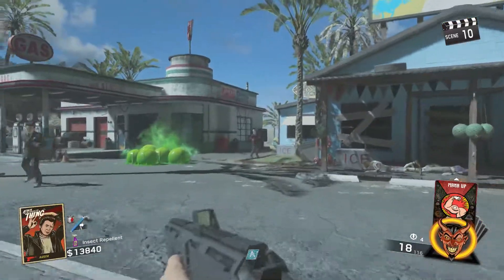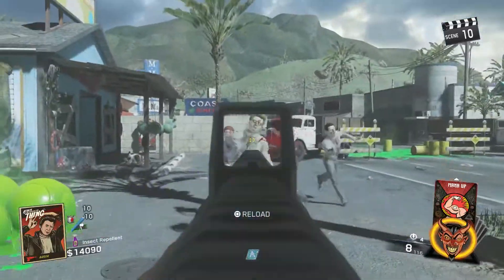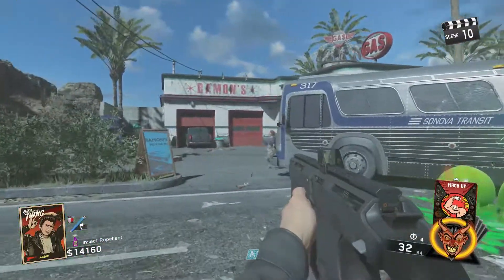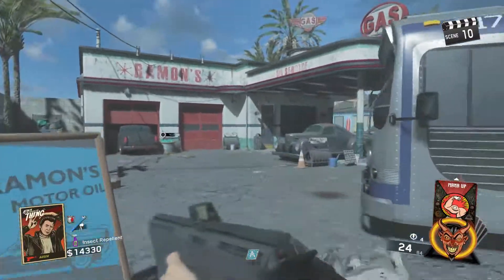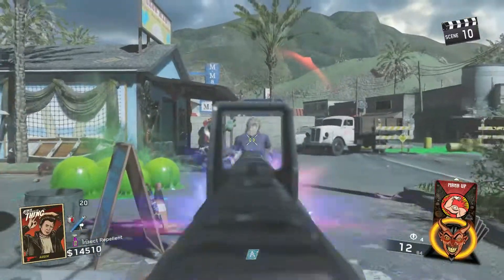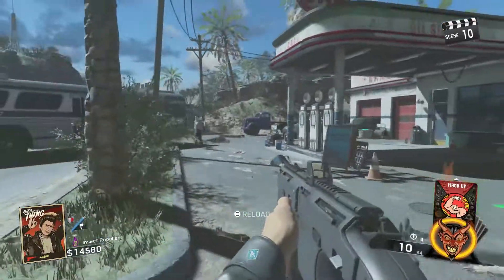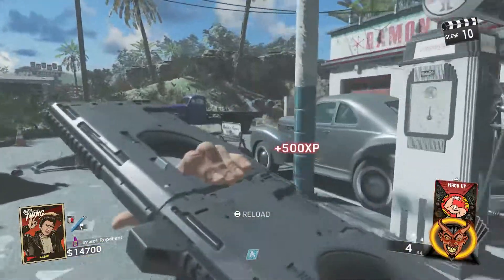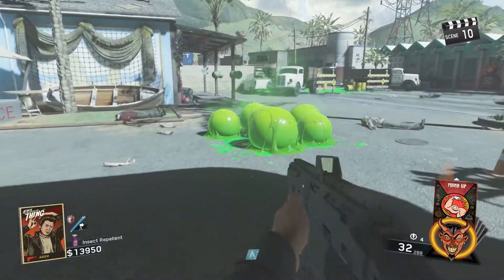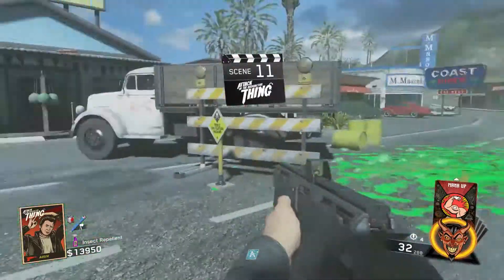The second perk you guys should get is Bang Bangs. Bang Bangs is Infinite Warfare's version of Double Tap. In my opinion, Bang Bangs is more of a 1.0 than a 2.0, which obviously isn't great, but you should still buy it. There are a lot of other perks on IW Zombies — on Attack of the Radioactive Thing — that are just complete garbage and you don't want to go near them. So Bang Bangs is not terrible and you should definitely buy it.